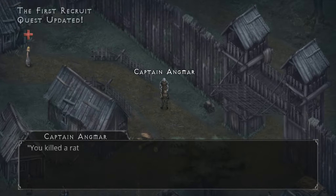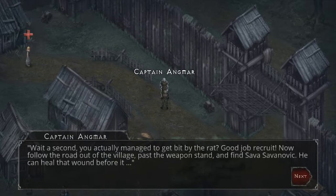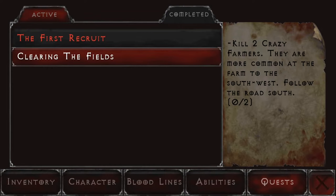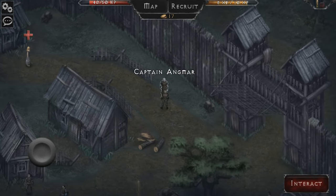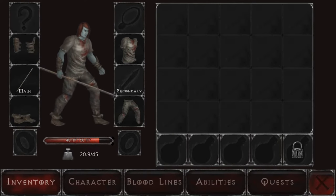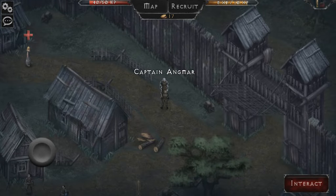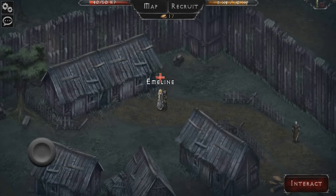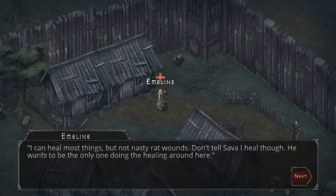'You actually managed to get bit by the rat - good job recruit. Find Savanik, he can heal that wound before it infects.' Okay, got two quests - kill the farmers and speak to the doctor. In our inventory we've got some bracelets, so we're going to drag those onto our body for a bit of extra armor. Interestingly, you can also heal over here with Emeline.